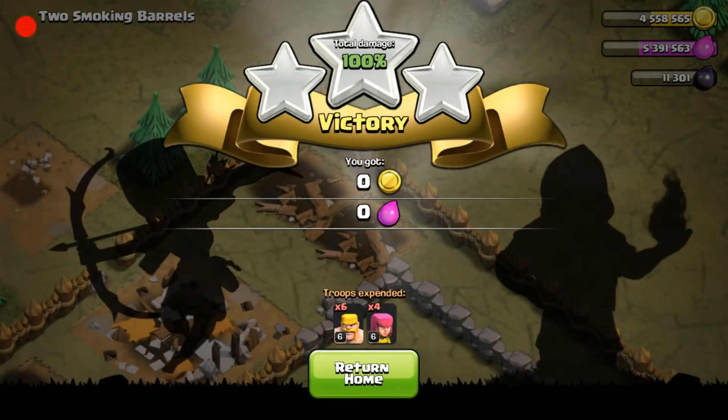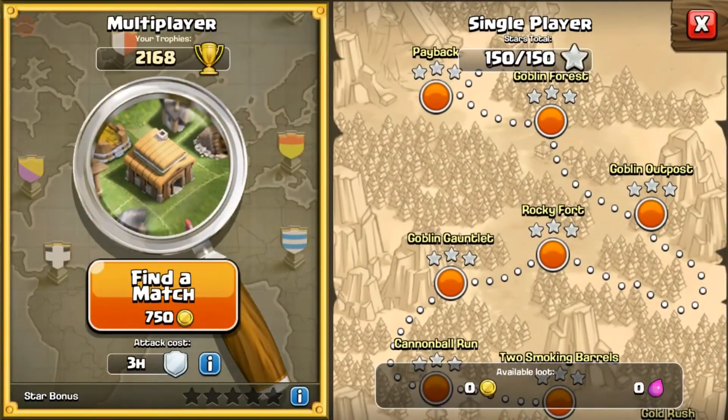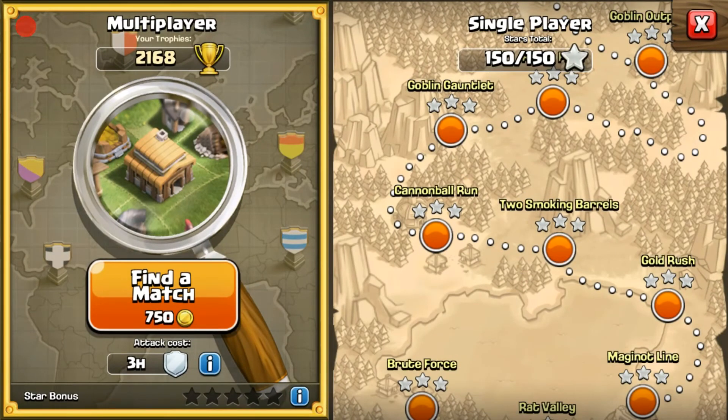Three stars on Two Smoking Barrels! That's three different bases completed this episode. We've now done levels one through seven in total — four through seven covered in this video, three campaign maps. I'm going to keep it at two or three per video. Hope you guys enjoyed — please leave a like, comment, and subscribe if you haven't already. See more Clash of Clans content on the channel. Hope to see you guys in the next video, goodbye!